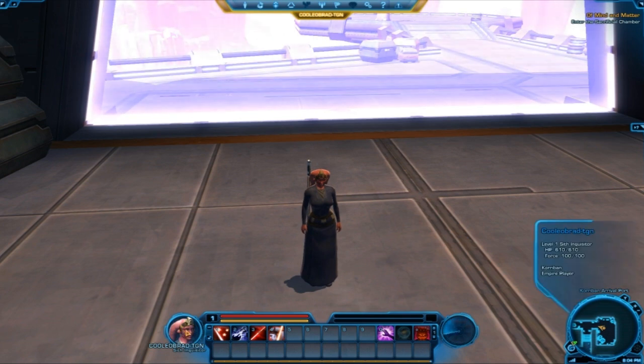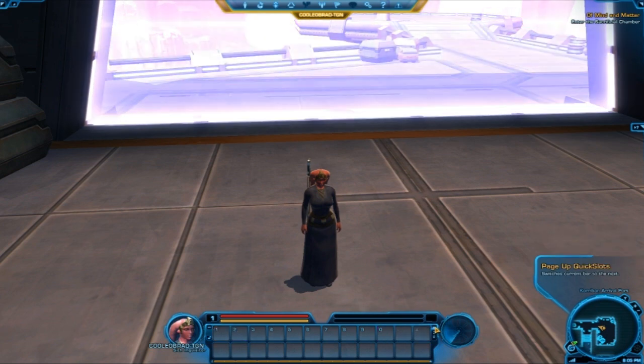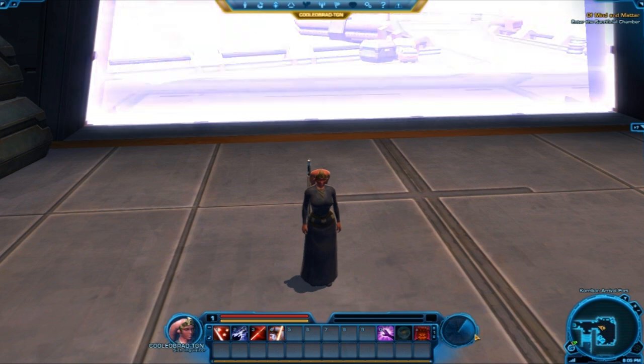Moving down here you can see my character's portrait along with the health and force bars. You can also see the abilities, and you can toggle the extended bar or lock it in place. You can also page up or down the bars. Right by the quick slot page up option is where I think you see enemies that you have targeted — kind of where the satellite is — and I believe that can also be used to track enemies.